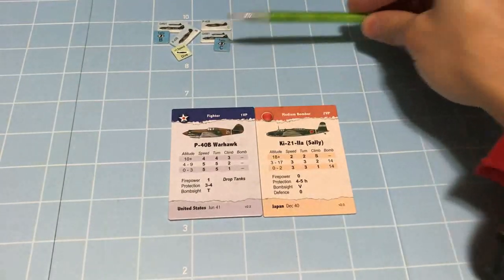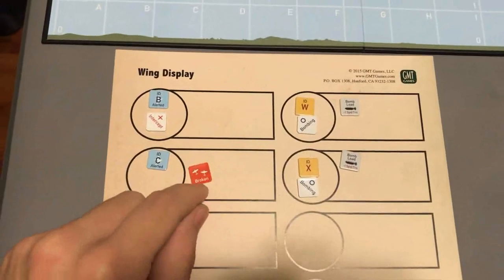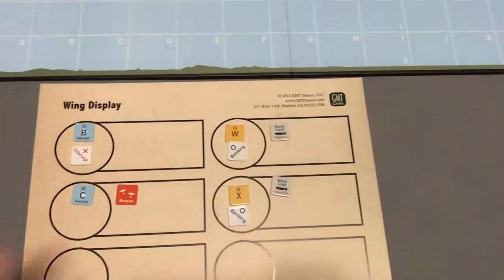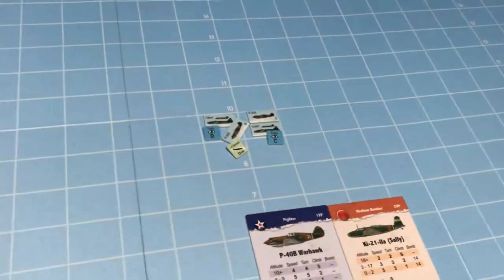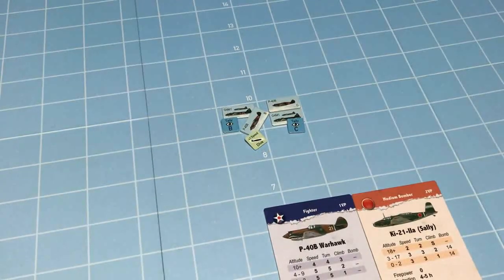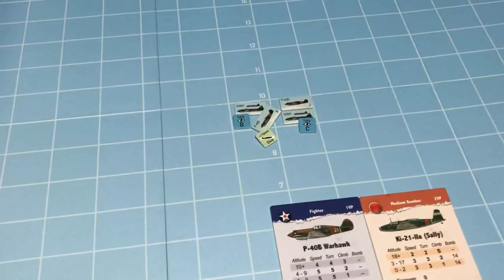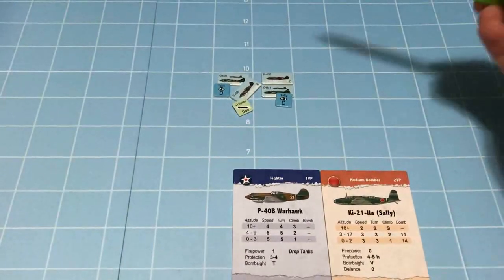The result of the first combat was pretty bad for the Chinese. They failed to score any hits and were hit themselves, but no damage was inflicted. Worst of all, they were broken - they failed their cohesion roll and are now out of the fight. We still have 2 good order Japanese bomber squadrons that are going to score victory points. Things are not looking good for the Chinese. Let's go ahead and jump back in and resolve this combat.